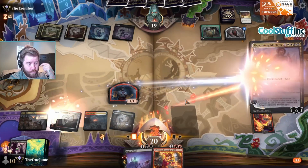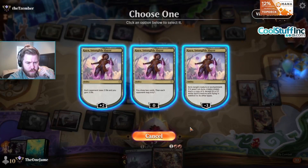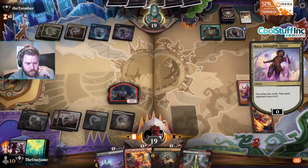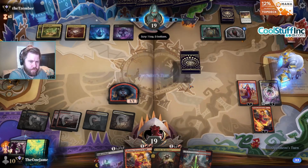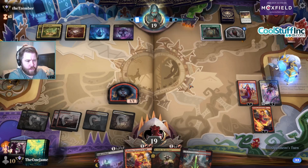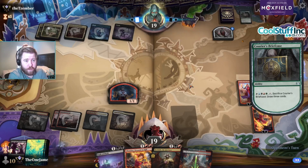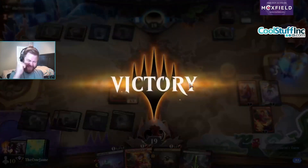I was expecting a more impressive draw — two scry one, sure. Please scry to the top — thank you. At least they can't Leyline Binding Kaya. Opponent seems sad — let's give him a scry. They play a land and pass — they just scooped the game. Let's go.